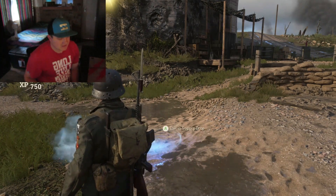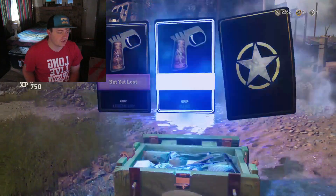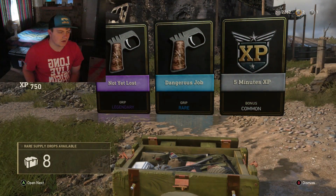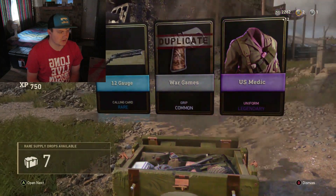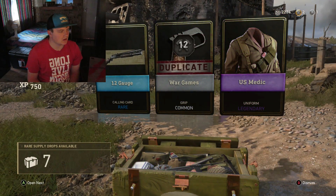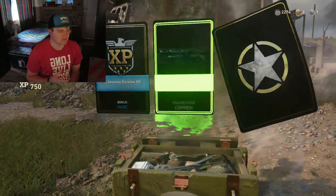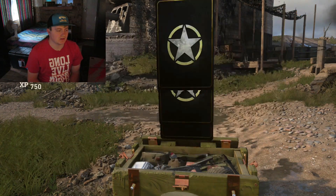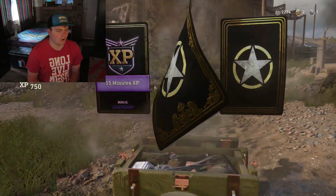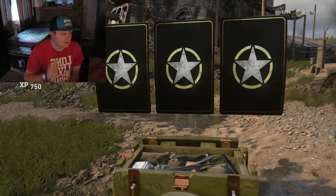Let's pop another one — we've got a legendary! US Medic. Not that bad. Get another one — not that much, but we get a calling card as well. 10-minute division XP. Get another one — we've got legendary and epic! US Pilot 2 — that looks awesome! We've got 5 more — let's smash through them. Three drops: 2 legendaries and calling cards. Next three: 2 rares and an epic — but it's 3 calling cards.